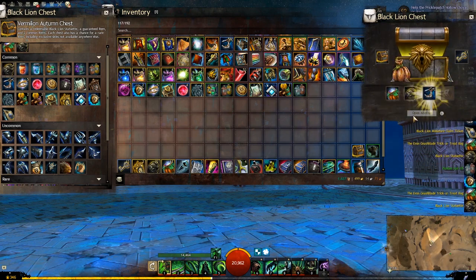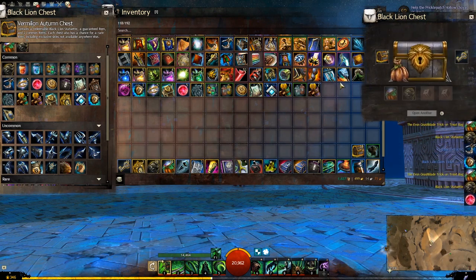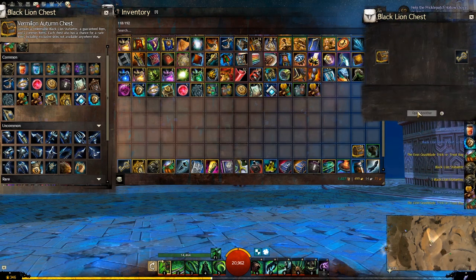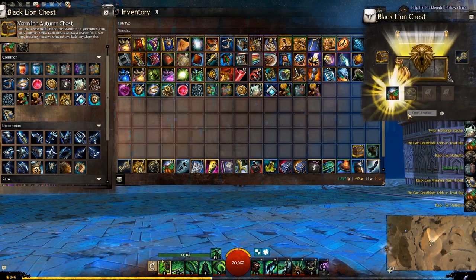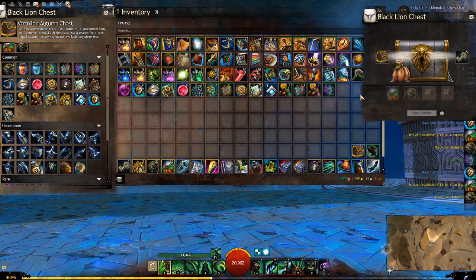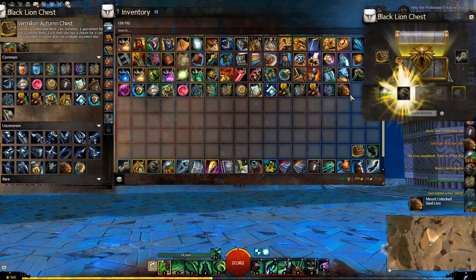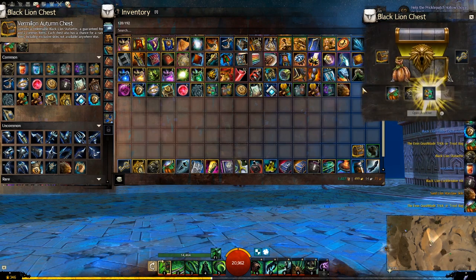Nothing amazing so far. Come on, give me something nice. There's some Mats. Seven more keys... six more. It is rare and valuable, but I want more. Yes! Oh, we got the Mount! Very nice. Awesome. I'm happy with that now.